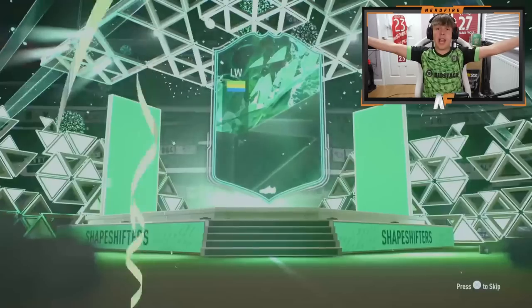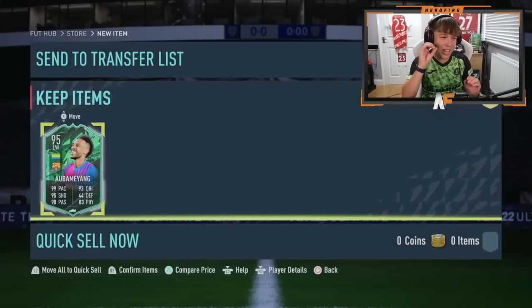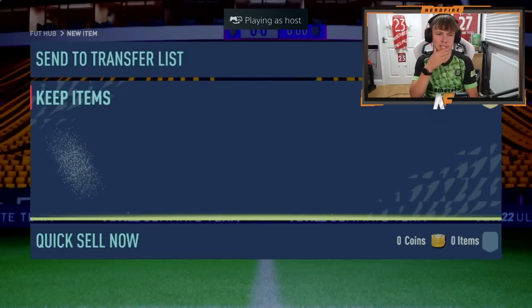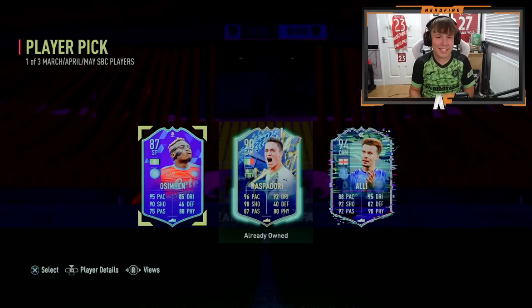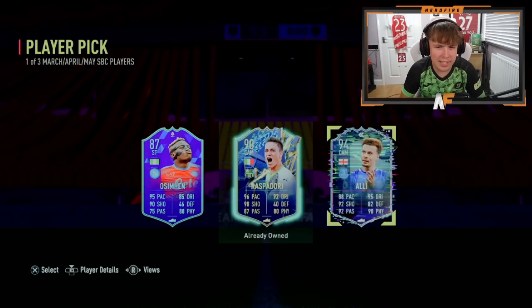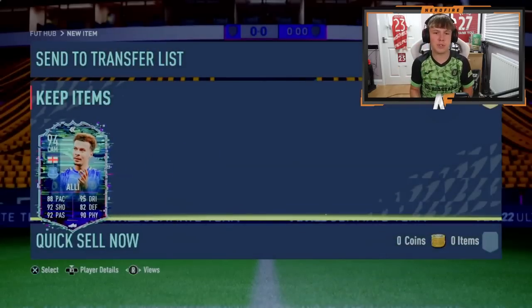It's Aubameyang! I think that is now the best one — Aubameyang is just a little bit more expensive than Spinazola, but that's a dub, solid pull. Abby is here with Year in Review and maybe Shapeshifters too. Year Review first — oh we do bring the luck! That's a big dub — Deli Ali! That card is ridiculous, really good. That's probably the best one so far — Delhi Ali is personally better than Foden in my opinion. He's only got Raspadorian at 87 rated, so Ali's the highest rated and definitely the best one. That's a dub.